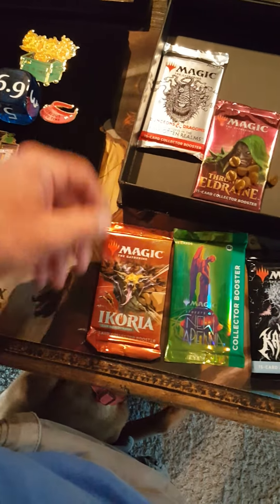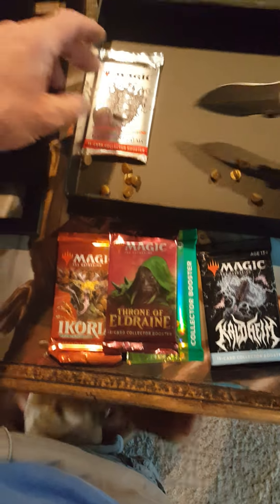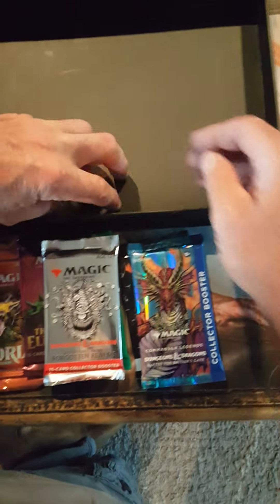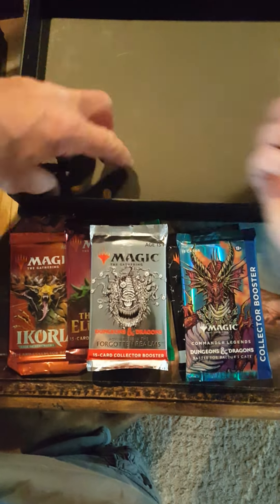Ikoria collector pack, Throne collector pack, Dungeons and Dragons collector pack, and Commander Legends Dungeons and Dragons collector pack — and all of our little pin pieces. Let's pull them out, then we're gonna put in our level two to put our dice back in and see what we pull.